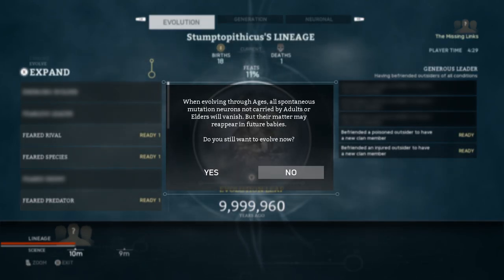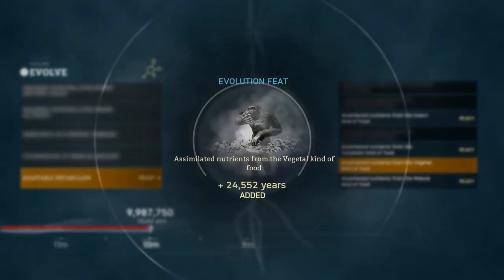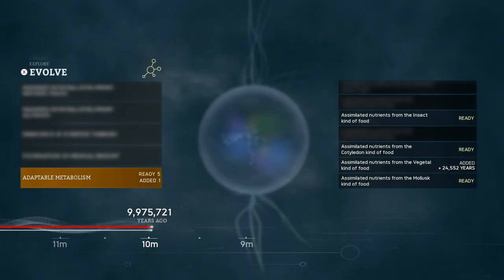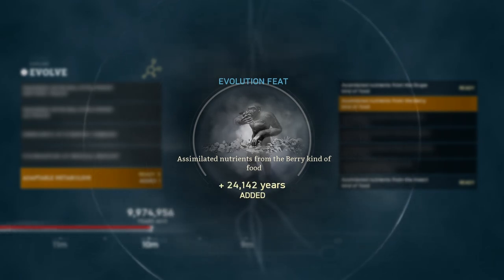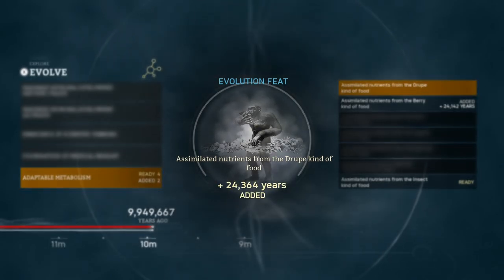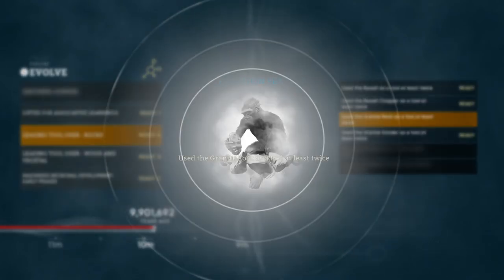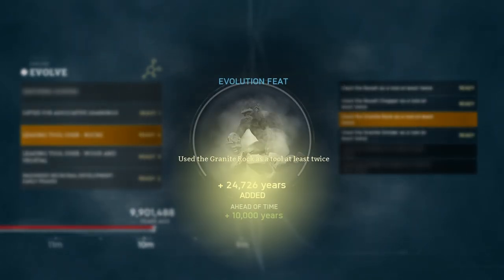When evolving through ages, all spontaneous mutation neurons not carried by adults or elders will vanish, but their matter may reappear in future babies. All spontaneous mutation neurons not carried by adults or elders — so our babies' ones won't? Interesting. I think we're still wanting to evolve. Here we go, y'all — what happens? Lots of evolutionary feats. Because we want to get stuff done faster, the plus years mean we're doing things faster, and we'll also see negative years — and we hope the net effect is a positive amount, meaning we're evolving faster than our ancestors ever did.